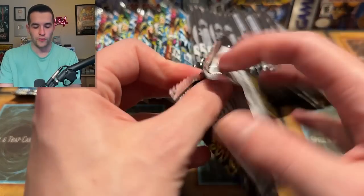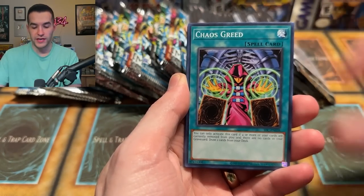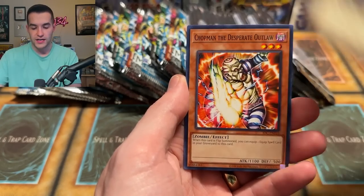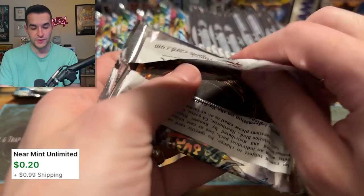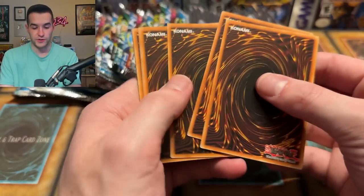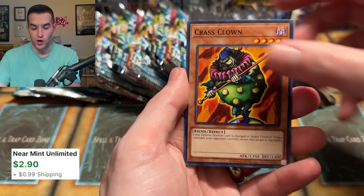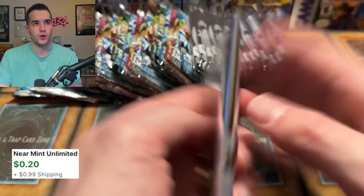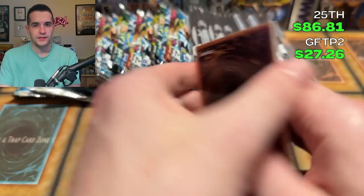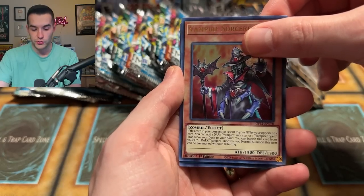Now we're mixing the packs together — more on the left side so we'll try to even it out. We have Manju, Stumbling, Chaos Greed, Ojama Yellow, Sea Serpent Warrior of Darkness, Chop Man, Enraged Battle Ox, Chaos Emerald Dragon, Bottom Dweller, Thunder Dragon, Deep Sea Shark, Niwatori, Swamp Battleguard, Crass Clown, Pinecone Azuregh, and a Trent. Then we have a Despian Tragedy Ultra Rare, Vampire Duke, Box of Friends, Vampire Sorcerer, and Crystron Alchofibrax yet again.